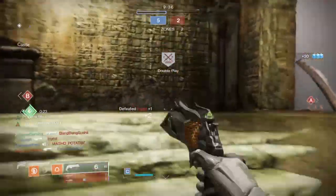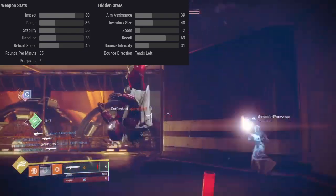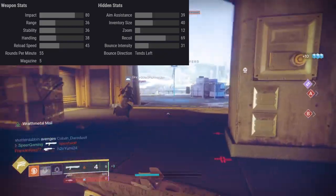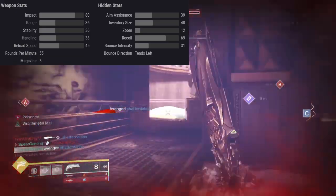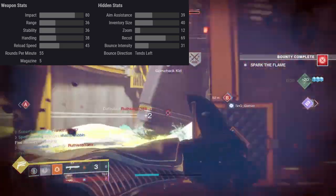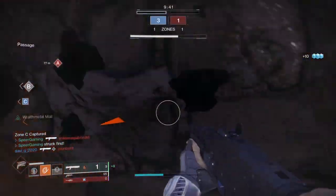Now let's go ahead and get into the stats. Mindbender's Ambition is an aggressive frame shotgun, so it has the intrinsic perk that increases rate of fire after each kill. The weapon stats are: 80 impact, 36 range, 36 stability, 38 handling, 45 reload speed, 55 RPM, and 5 in the mag. For the hidden stats: 39 aim assist, 40 inventory size, 12 zoom, 69 recoil, 31 bounce intensity, and bounce direction tends to the left.